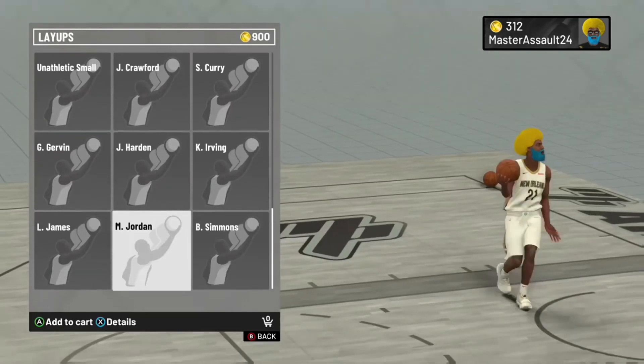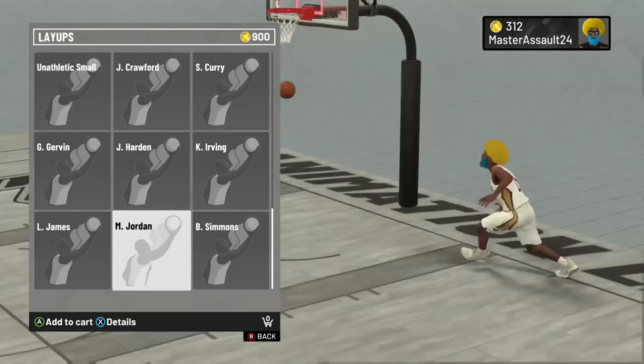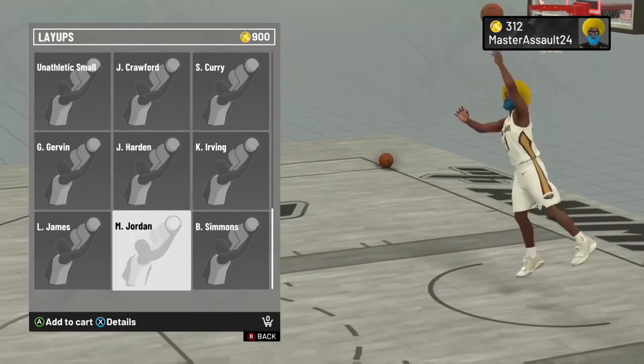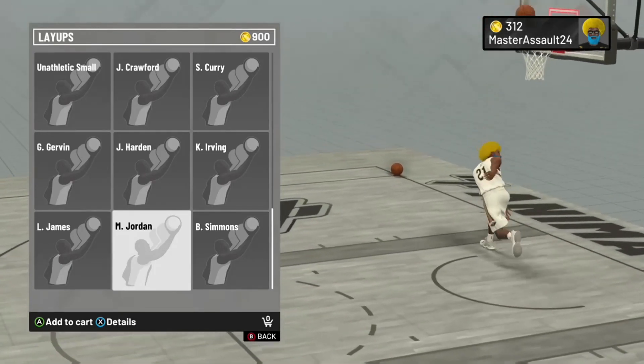You get that layup package down on that build, and on that layup, man, you'll go crazy. You don't really need to get greens for it to go in — it's really good, especially if you're doing smart layups and if you're a slasher with relentless finishing.